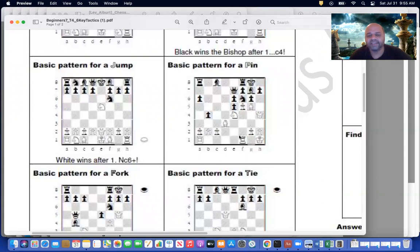The next one is a basic pattern for a pin — white to play. Can you see what has happened here? Look carefully. Don't jump directly to the move; just look at why we are saying it is a pin, and what white can do now.